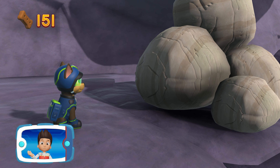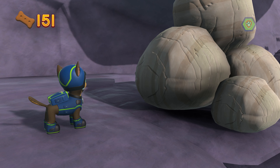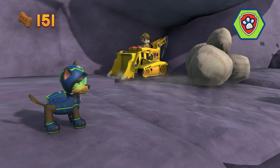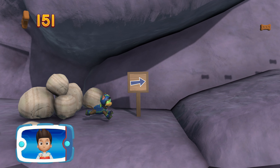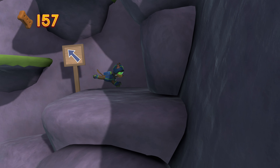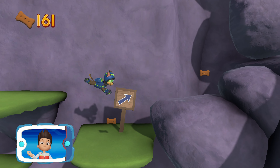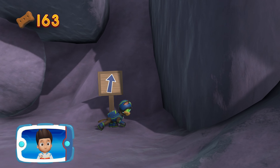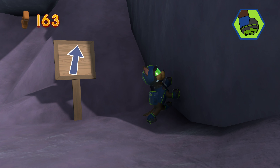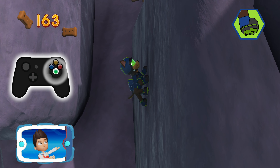The path is blocked by those rocks. We need Rubble to move them with his digger. Which pup-ability should you use? All right, now we can keep moving. Collect all the pup treats in a mission to earn special pup treat awards. Pick the pup-ability that will help you to keep going. Awesome!